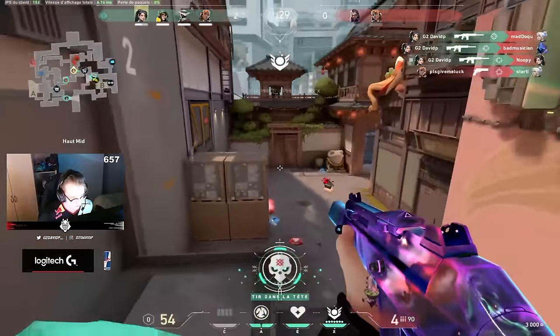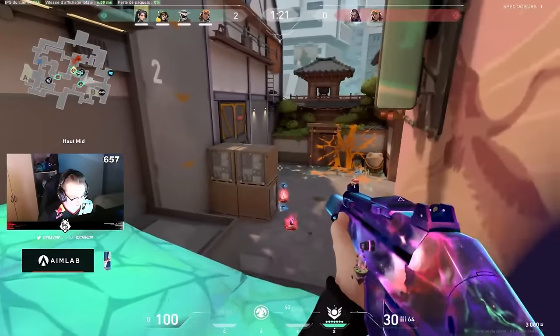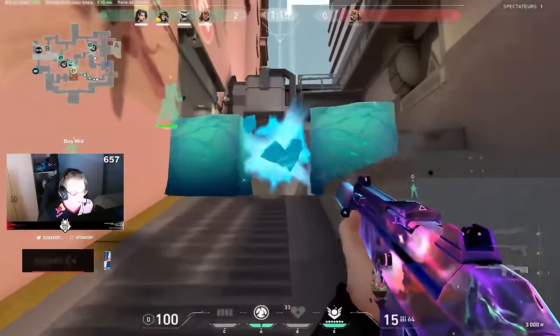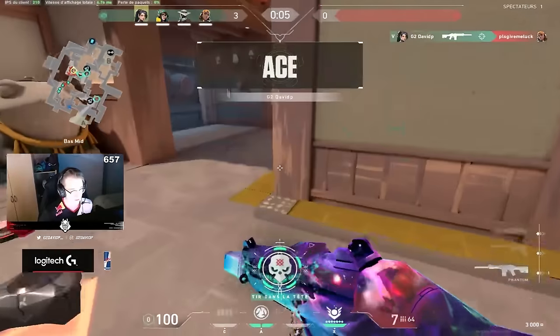To wrap things up with Sage's barrier orb, it's important to note that it can be shot down. It has 800 health, and a little more than a full clip from a Phantom or Vandal will take it down. With more players shooting it, the wall can be broken pretty easily, so don't let your guard down and believe that a choke point is completely safe just because you've placed the wall up.